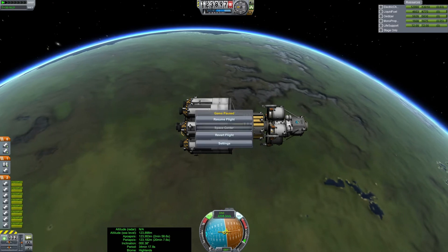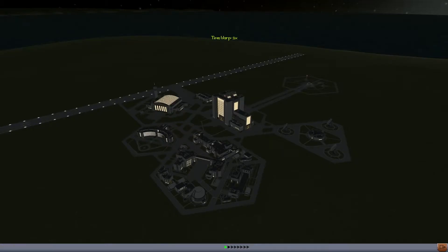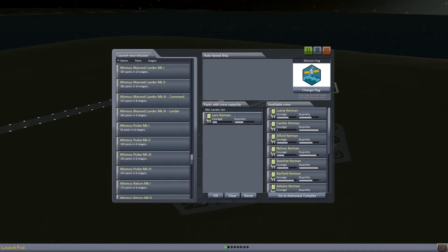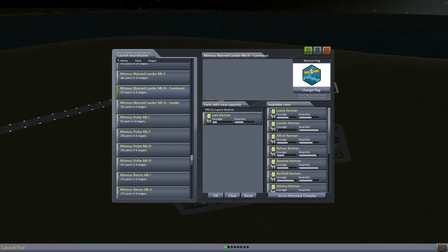Let's get to the space center and launch our command module, which is going to launch manned of course. This is the one that could go horribly wrong with that mass of solar panels on it. Let's grab it this way rather than going into the VAB, because everything is ready to go as far as I can tell. Minmus Lander Mark III command — Lars Kerman, our intrepid interstellar explorer, shall rise again and risk his life once more for Kerbal Science.